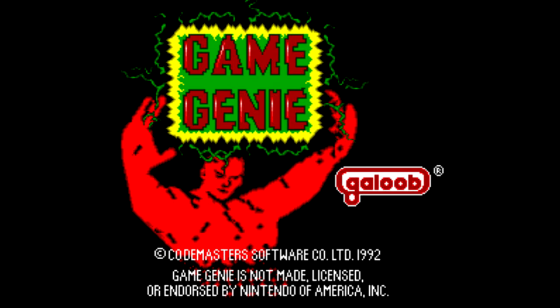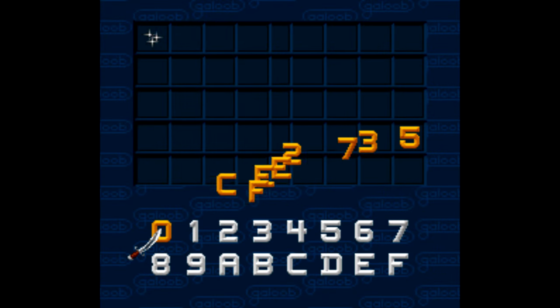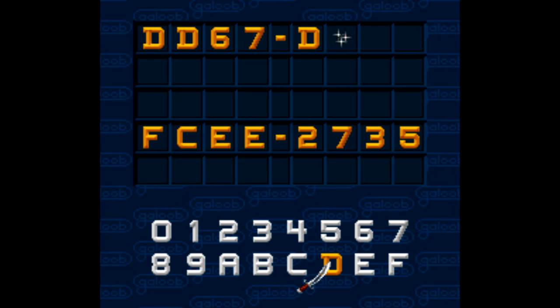The way codes work is twofold. The first four characters refer to the number of items or lives you want changed, and the last four characters refer to the location within the game's code. I'm aware that's a very crude way of describing it — I just wanted to briefly sum it up — with the point being that you, if you were so inclined, could make your very own Game Genie codes through a little research and trial and error.